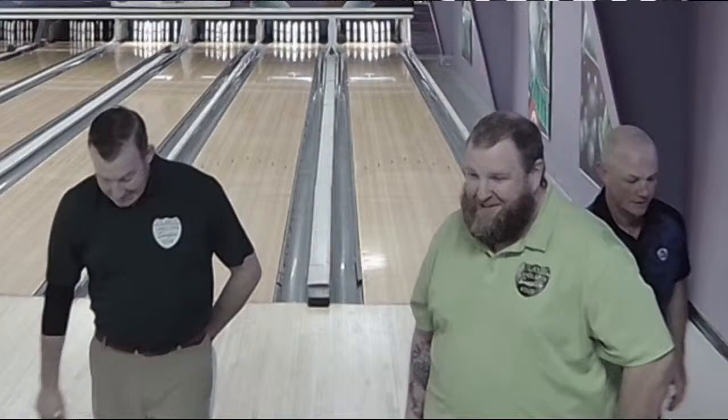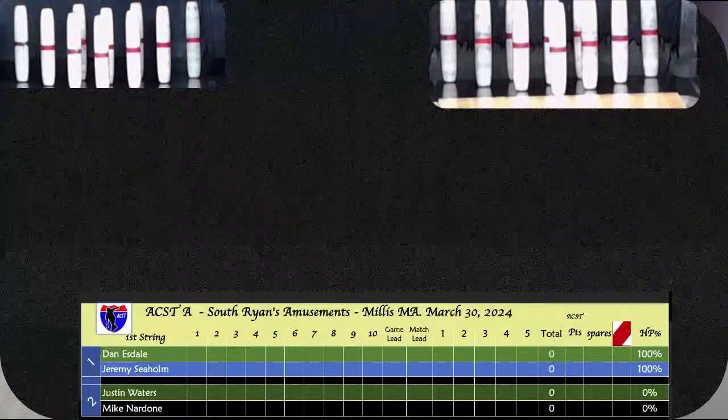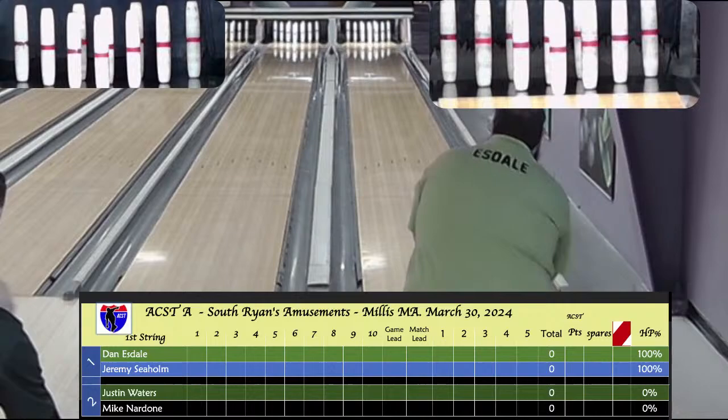The next ball is live. Good morning folks at home watching this match. Our home bowlers are going to go first — both Justin Waters and Dan Esdale prefer to go first when they're the home bowler. Waters is the leader in the conference, Jeremy Sehome trying to hold on to sixth place, the other two trying to fight their way back into playoff contention. This is going to be a great pair of matches — we have some of our best bowlers in the ACST today.